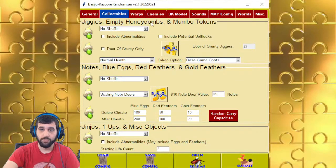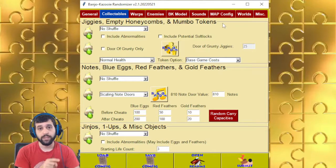For the Collectibles tab, there are three main categories: flagged objects, structs, and Jinjo's one-ups and Miscellaneous objects. Flagged objects are basically items you collect that, whenever you leave the world and come back in, will still be disappeared because they are flagged for being taken.